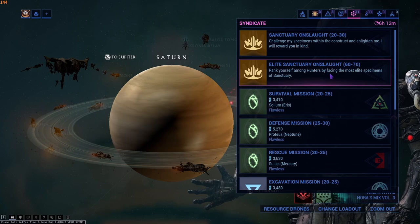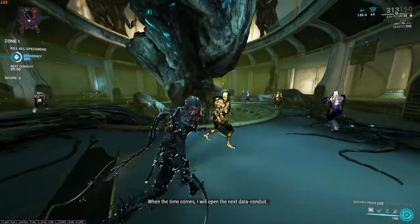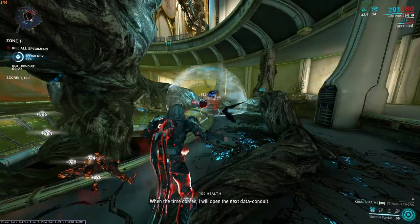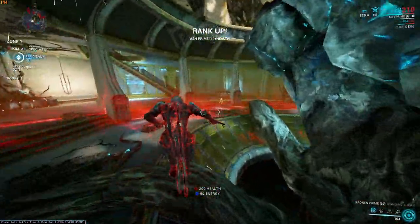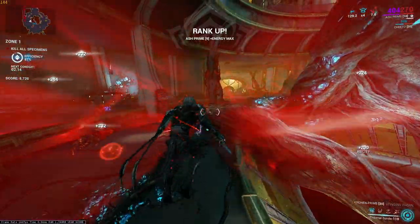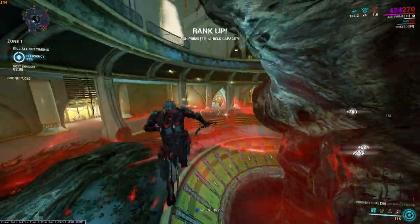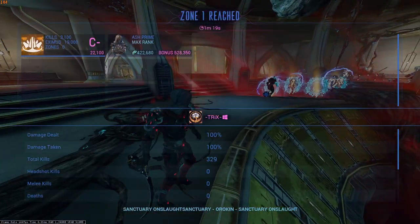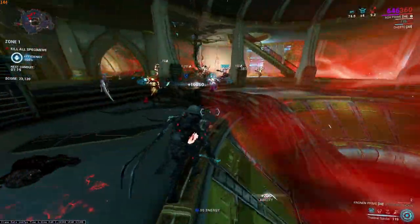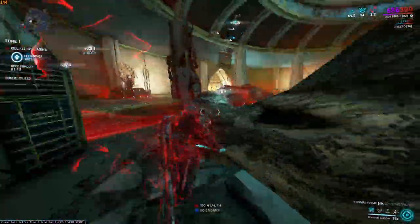If you're Mastery Rank 30, you can enter Elite Sanctuary Onslaught after forma. If not, just go into normal Sanctuary Onslaught. I recommend doing it on public. All you want to do is hold 1 for heat, then tap 1 to make blast — that gives you a ton of extra damage and the enemies die insanely quickly. With a Kavat proc I'm already rank 30, but this absolutely destroys the enemies that spawn. Just repeat this over and over and you farm tons of XP.